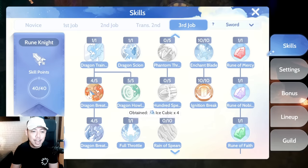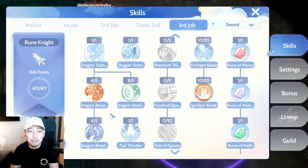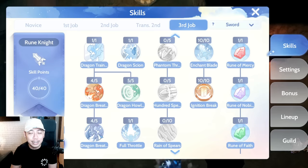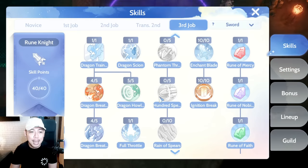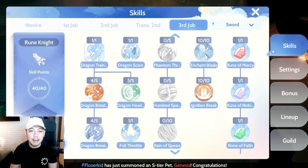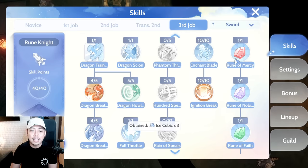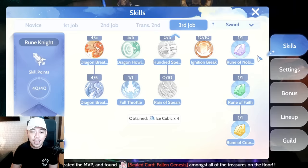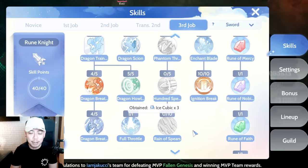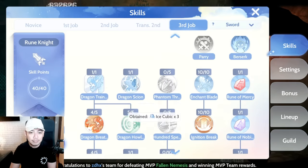For the Rune Knight skill tree: 1 Dragon Training, 4 Dragon Breath Fire, 4 Dragon Breath Water — you can't fit everything since you need a total of 42 skill points, so you sacrifice one point each on fire and water breath. Then 1 Dragon Zion and max Dragon Howling, because the AoE of that skill is superb. Then 10 Enchant Blade, 10 Ignition Break as your bread and butter for the auto-attack build, plus Rune of Mercy, Rune of Nobility, Rune of Faith, and Rune of Courage — we really need Rune of Courage for MVPs.